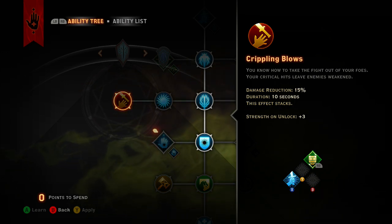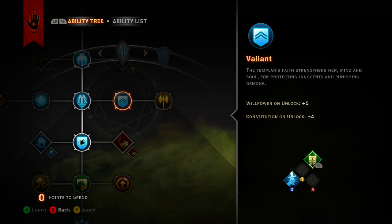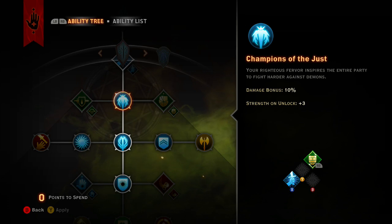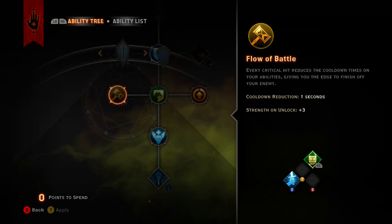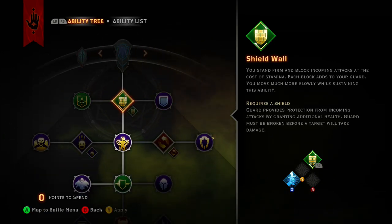Crippling Blows is also nice — critical hits leave enemies weakened and it stacks, which is great when you're tanking. That's pretty much it for the Divine tree: levels two through ten complete it. Level ten finishes your Divine tree, and then you move into Sentinel.